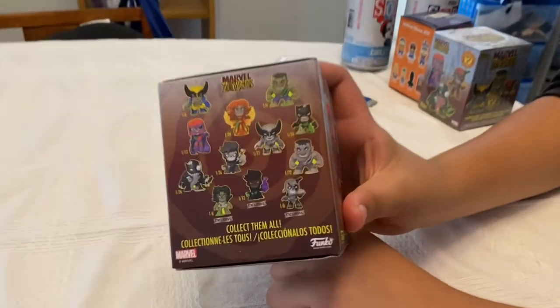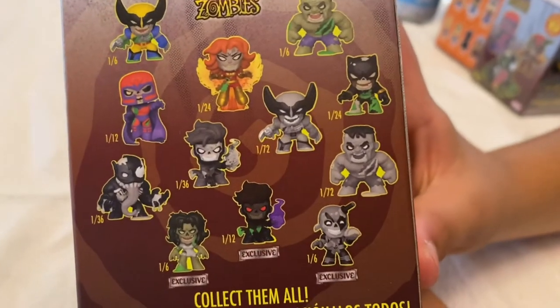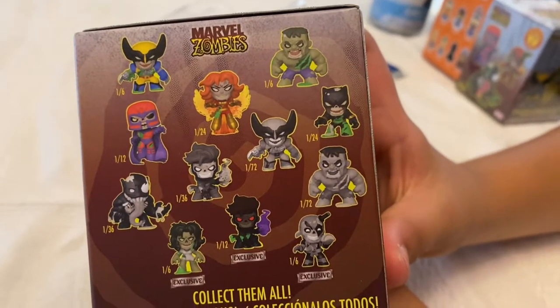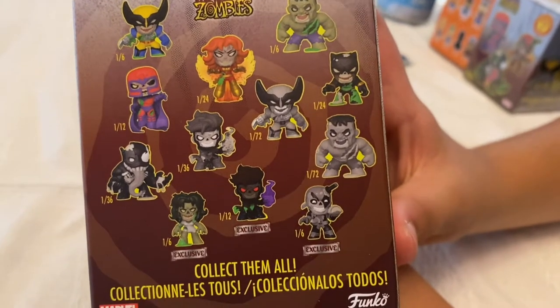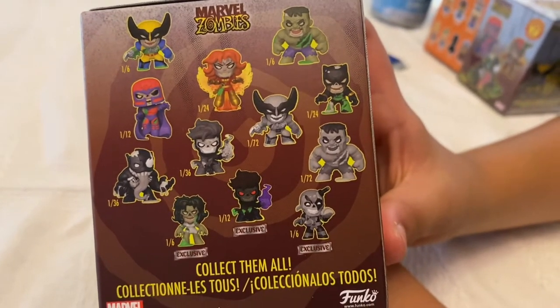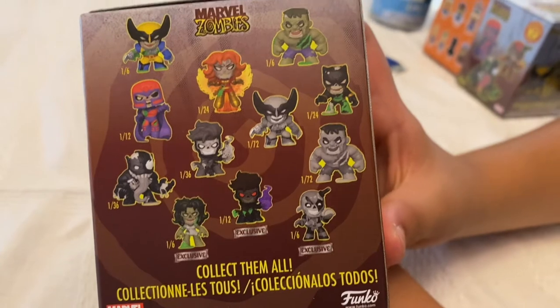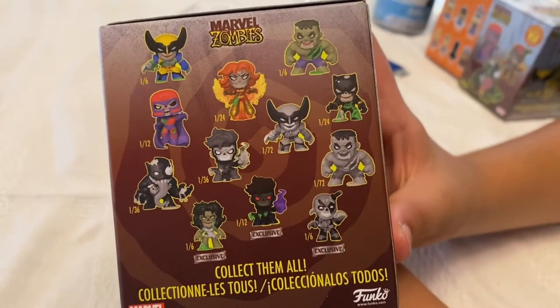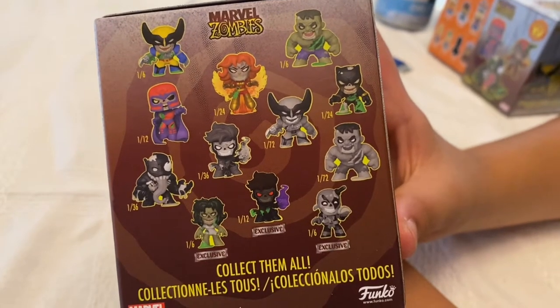Now let's look at the back and see what we can get. So looks like the Wolverine is one in six, the Hulk is one in six, one in 24 for the Phoenix, one in 12 for the Magneto — which looks pretty cool — one in 24 for the Black Panther, and one in 72 for the black and white Wolverine, one in 36 for the Venom.